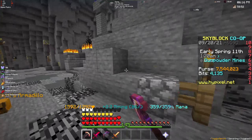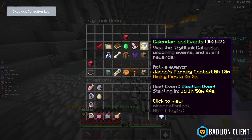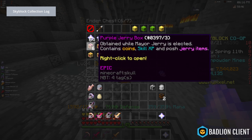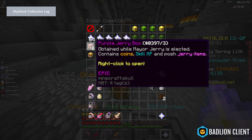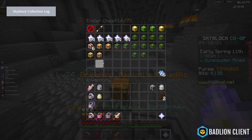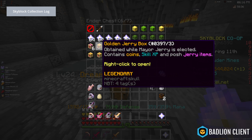That's all you have to do and you'll get a bunch of Jerrys. If you want proof that it works, if I go to my storage, as you can see, I have 5 purple Jerrys. I just don't save the blue and the greens. Personally, I think it's worth it to open those and only keep the purple and the golden ones.